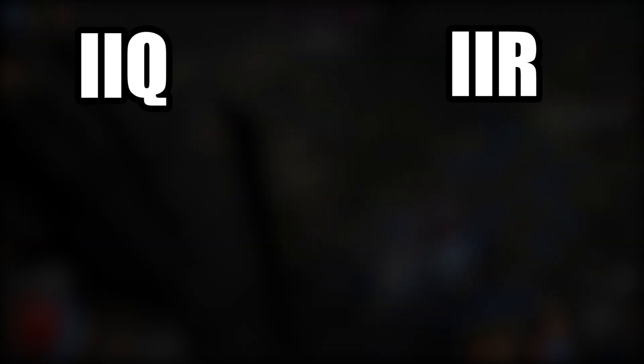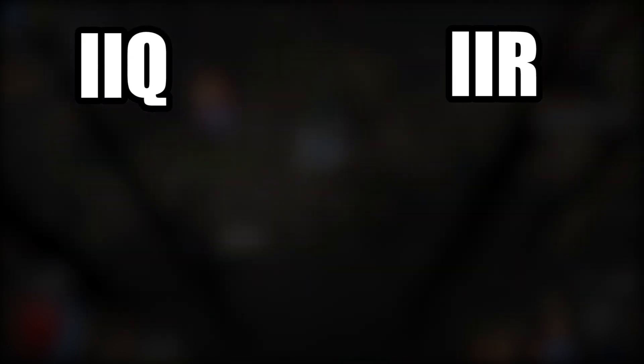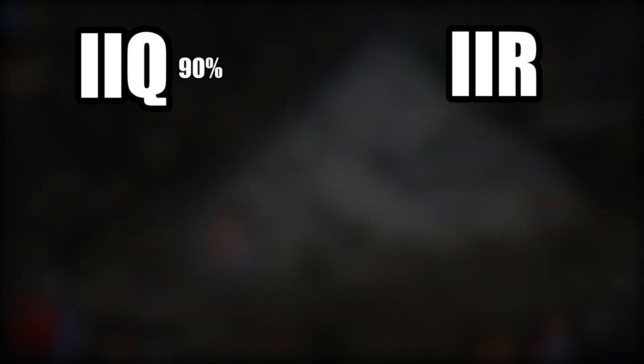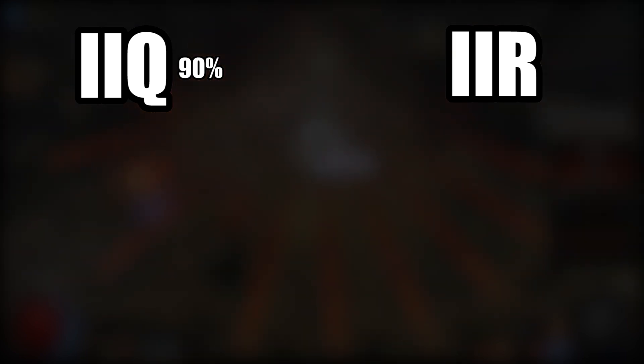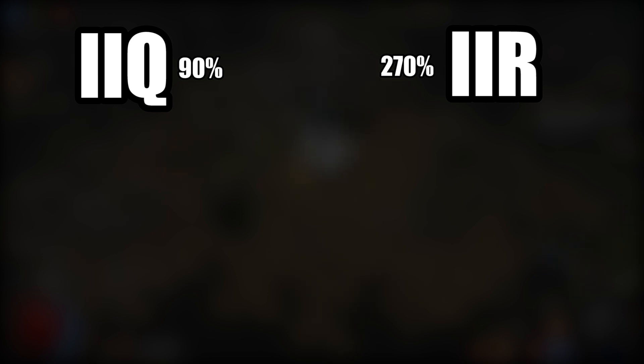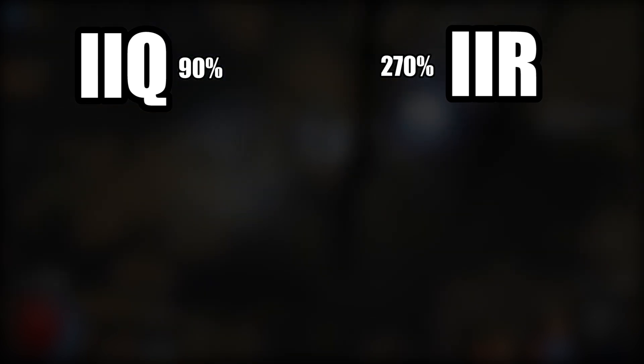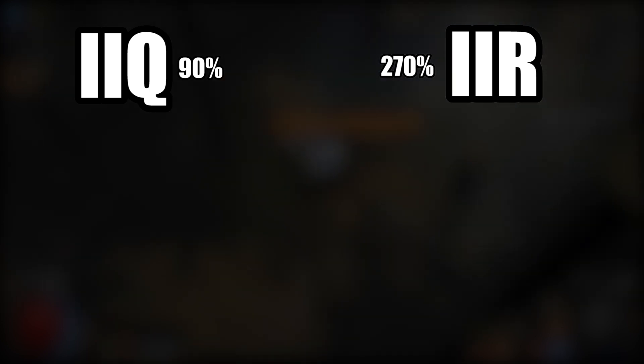I'm going to do this nice and professional-like — well, maybe not professional-like, we'll see depending on how this edit comes out. On the left-hand side you should see increased item quantity, and on the right-hand side you should see increased item rarity. I did 500 maps with 90% increased item quantity and zero rarity, and then 500 maps with 270 increased item rarity and zero quantity, respectively. So this is a straight up 1-to-3 ratio, quantity to rarity. Here's what we got.